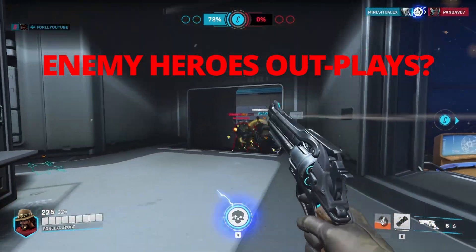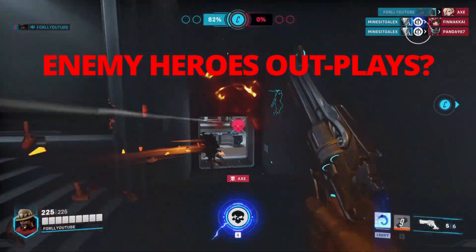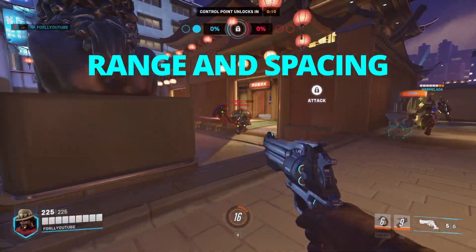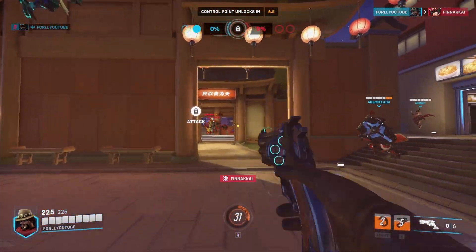Always remember some heroes can outplay your abilities. For Cassidy's grenade, you have the Genji deflect counter, Reaper's shadow step, and Tracer's blinks or recall. Range and spacing — we slightly touched on range and spacing but it is very important on all heroes.